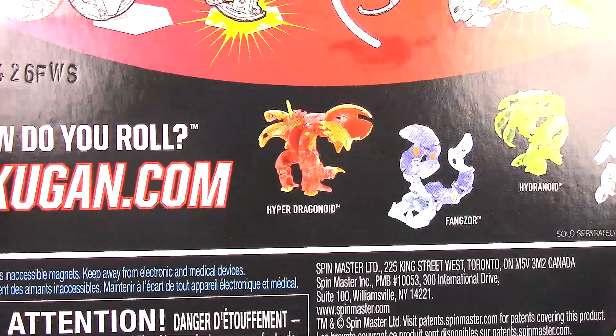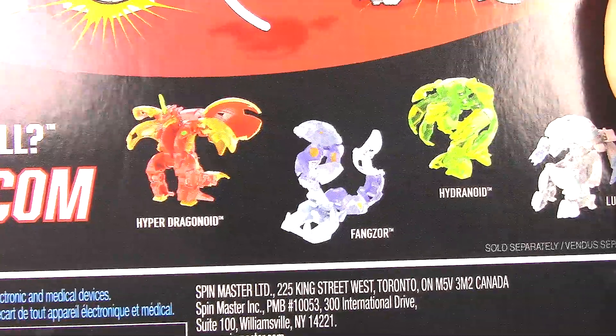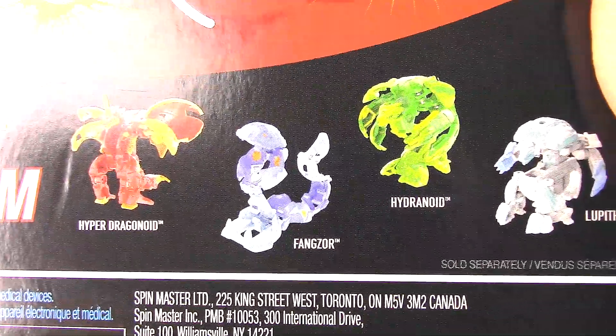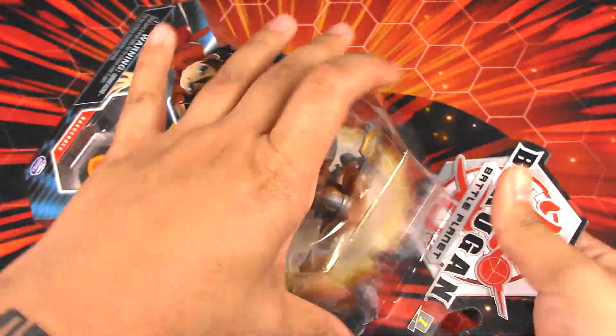Here on the bottom we have some more Ultras from the new wave: Hyper Dragonoid, Fangzor Ultra, Hyrgenoid Ultra, and Lupithion. Alright, let's get this Bakugan open.